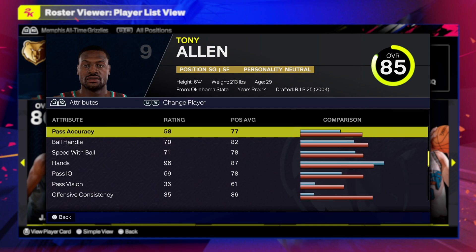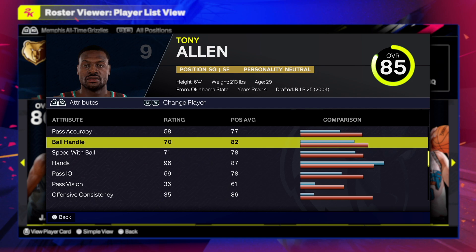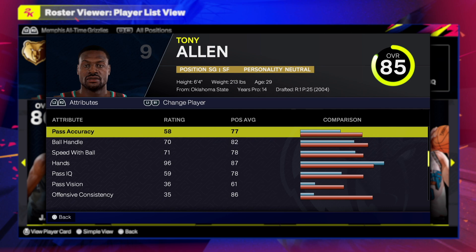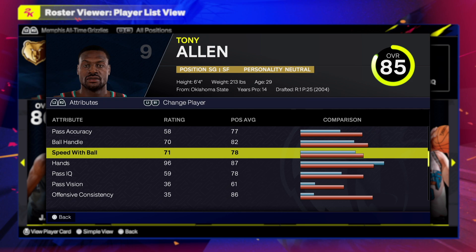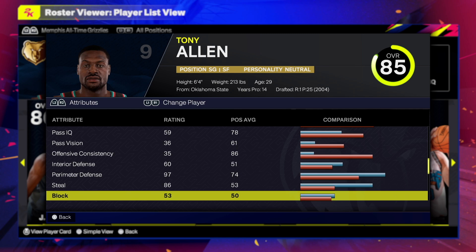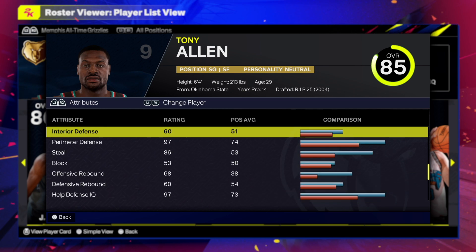Now for playmaking — it's not bad. The passing isn't really that good, but the ball handling speed is decent because you can still get some good animations and badges. 70 is actually not bad — this is where we want to be focusing.